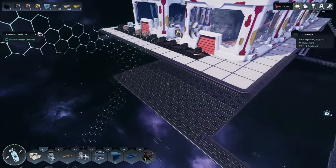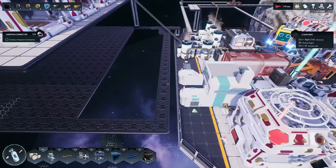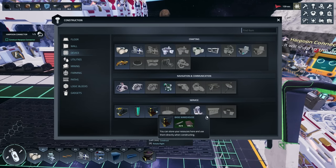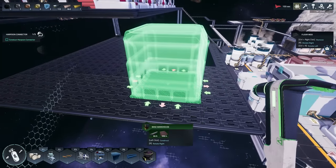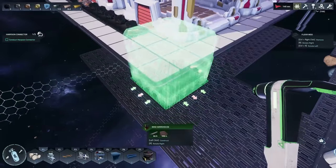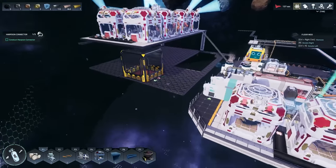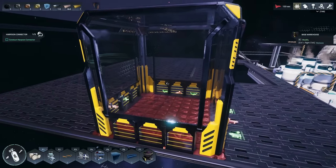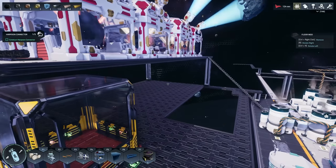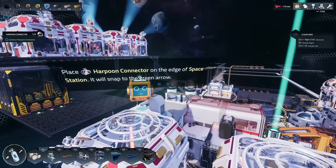I'm gonna go ahead and grab a warehouse — a base warehouse — and throw that in here. What I want this to do is essentially be just the bulk offload storage of everything. If I put that there, that should work. Then we're going to connect everything: all raw resources are going to go into here to start, then from here they'll go out into their respective areas. The resources we're going to have coming in are basically carbon, iron, copper, gold, ice, and eventually uranium and aluminum.